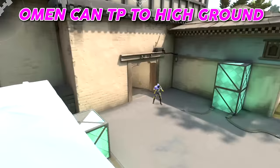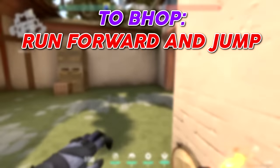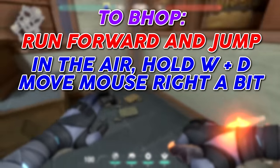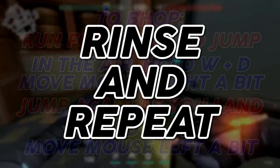You can teleport to higher elevations for some sweet off-angles. The best way to use Omen's teleport aggressively is to learn how to bhop. To bhop, run forward and jump. As you're in the air, hold W and D and move your mouse to the right a bit. Once you land, jump again while holding W, then hold A and move your mouse to the left. Rinse and repeat.